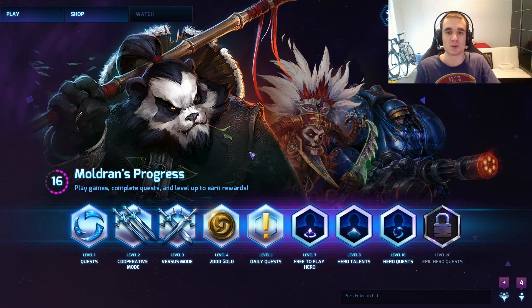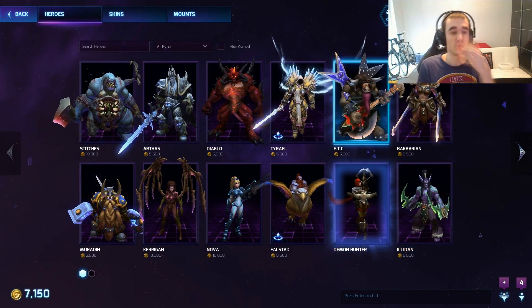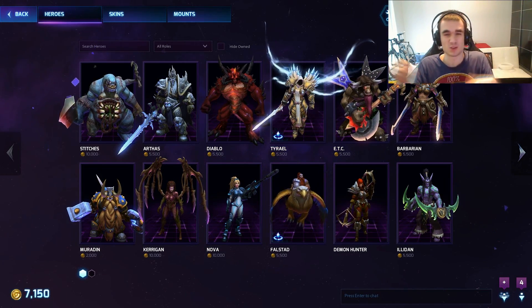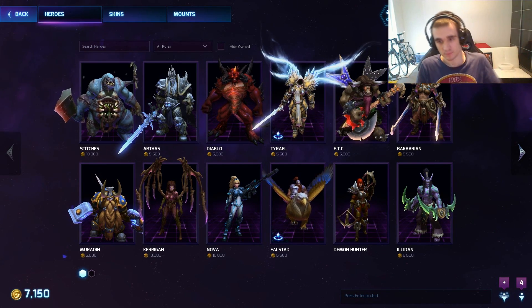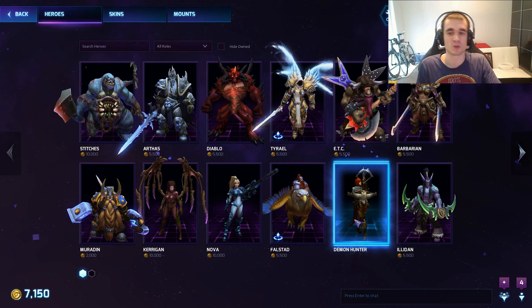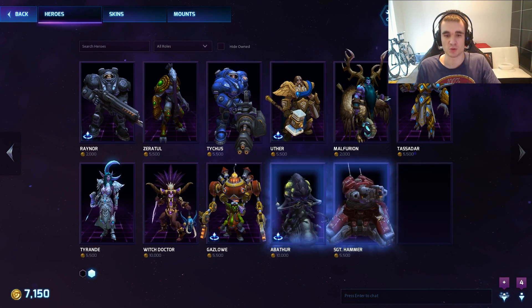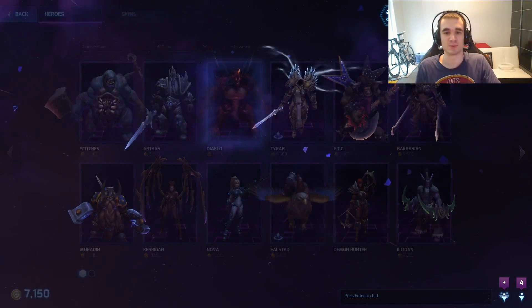Hey guys, Molen here. Today I want to show you all the Diablo characters of Heroes of the Storm. If you go to the shop, you can see all the characters. Currently there are only four Diablo characters, which is a way smaller number than the Starcraft and WoW characters, but maybe that'll change in the future. We have Diablo for 5500 gold, Barbarian for 5500 gold, Demon Hunter costs 2000 gold, and the Witch Doctor costs 10,000 gold.